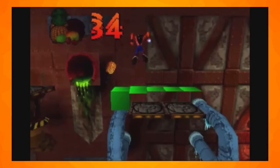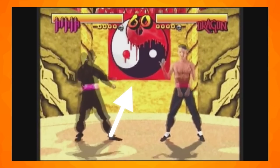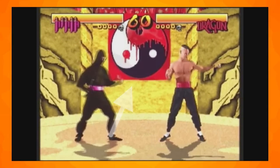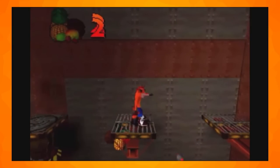Each fruit type is worth a certain amount. Collecting 100 fruit does not give Crash an extra life. An unused item called the Yin Yang Yuck, which is similar to the icon of the same name from Naughty Dog's Way of the Warrior, does absolutely nothing in Crash Bandicoot. The life icon has a different chin and a slightly larger nose. An unused chunk of textures also exists for the lava cave.